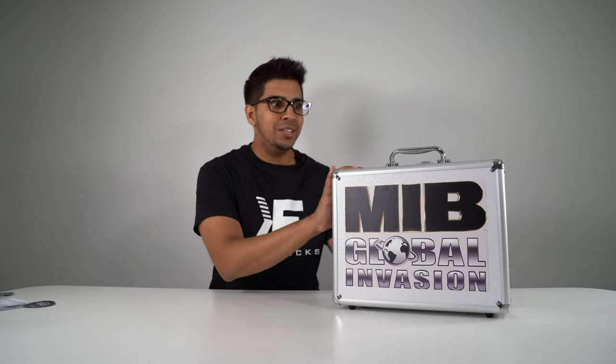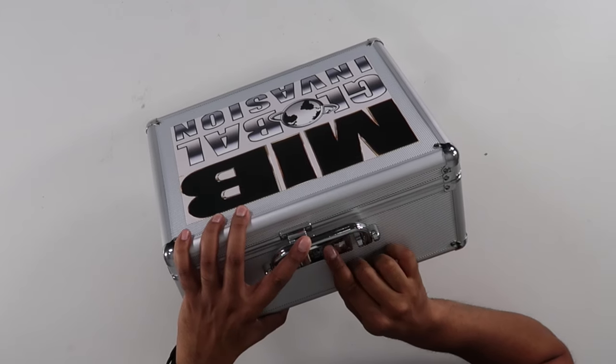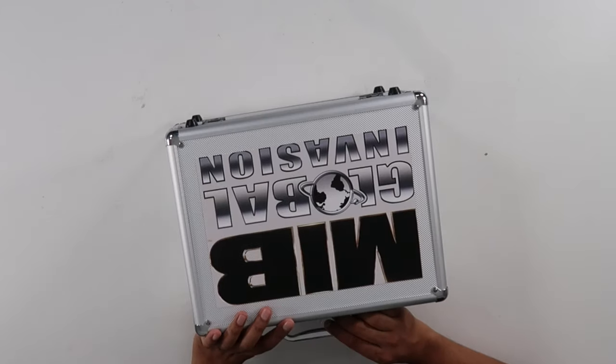The paper also gives us a special agent code to open our lovely suitcase. The combination is 486, so we'll go ahead and dial that in and open this thing up.